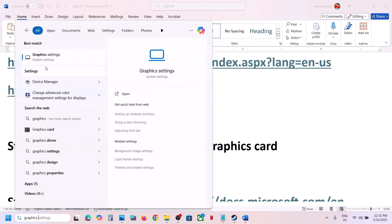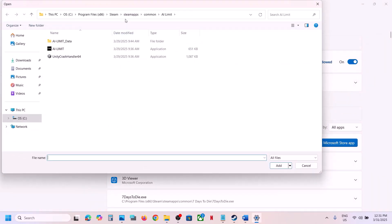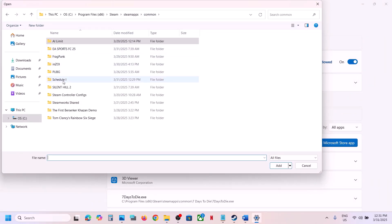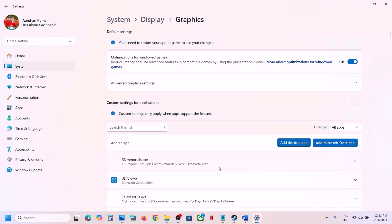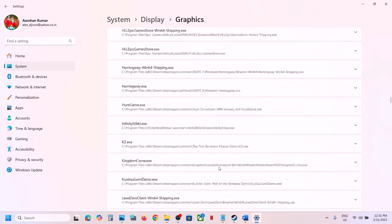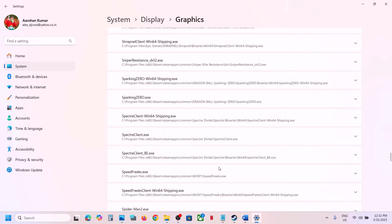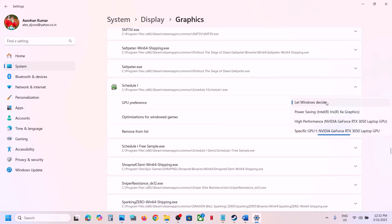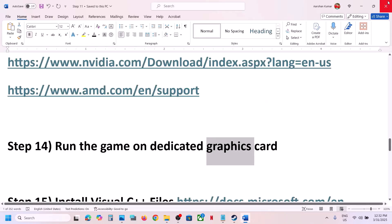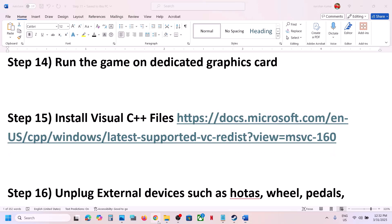The next step is to run the game on the dedicated graphics card. Type 'Graphics Settings' in the Windows search box, click on it, then click Add Desktop App and open the game folder, select the exe file, and click Add. Once the game is added, click on it in the list, set the GPU Preference to High Performance, and select your dedicated graphics card. Then launch the game and check.